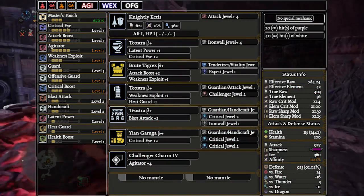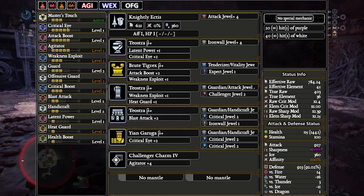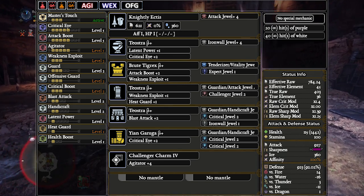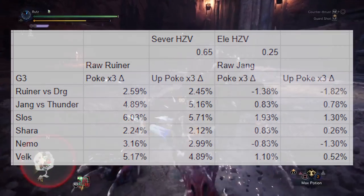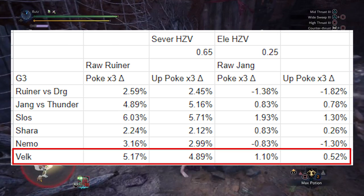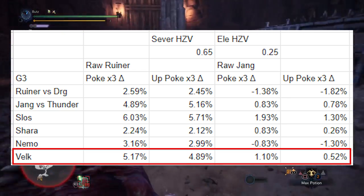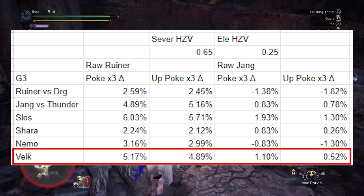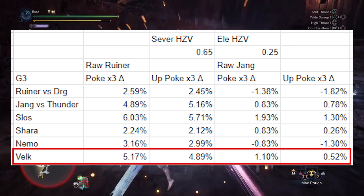The Dragon damage on the Ruiner no Gigante Lance is so low that as a general rule, unless the monster has twice the Dragon hit zone value it does for Ice, you'll be dealing more with the Valkana compared to the Ruiner Lance. It's also a very flexible Lance — if you want additional Handicraft, more Health Boost, Flinch Free, or Guard Up, you can easily substitute any attack boost or challenger-related decorations or charms to get what you need; just add some Crit Eye to maintain 100% Affinity. On the 65-25 hit zone value ratio assuming a 10 Dragon hit zone value, this beats the Ruiner no Gigante by about 5.17 to 4.89% depending on combo. Versus the Rajang Lance with a Thunder hit zone value of 10, we're looking at 1.1% to 0.5% more damage. If a monster is ice-weak and has a decent Thunder hit zone value the Rajang Lance can start matching or even beating the Valkana, but this set is just so much more comfortable.